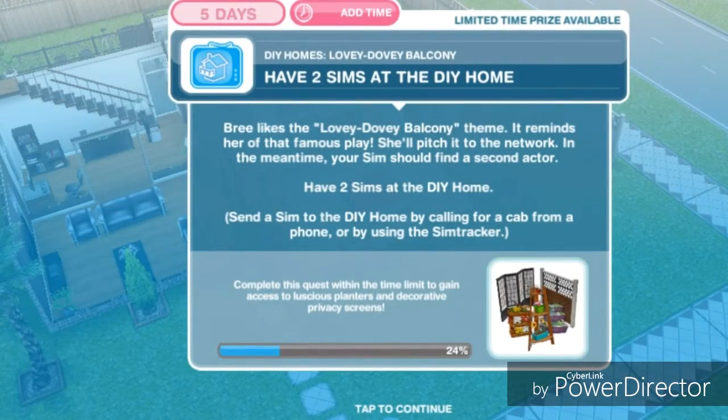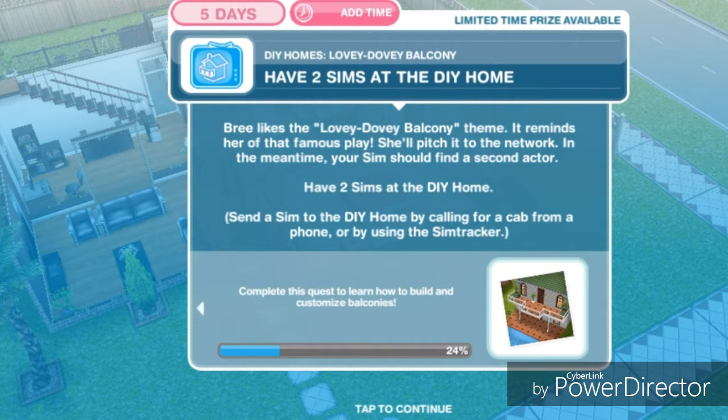Have two sims at DIY Homes. Bree likes the lovey-dovey balcony theme — it reminds her of that famous play. She'll pitch it to the network. In the meantime, your sim should find a second actor. Have two sims at the DIY Homes. Send a sim to DIY Homes by calling for a cab from a phone or by using the sim tracker.